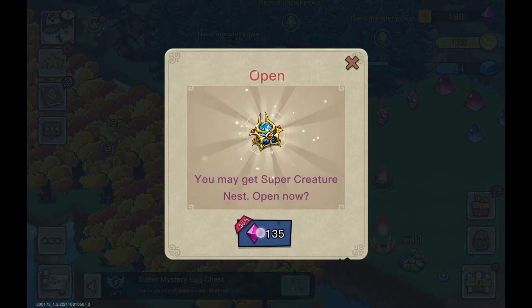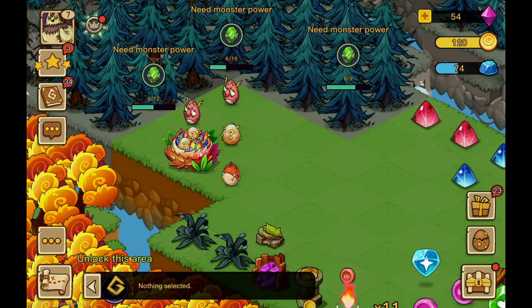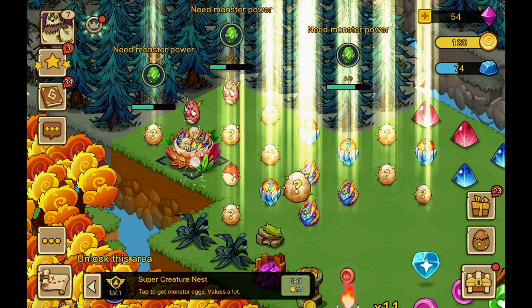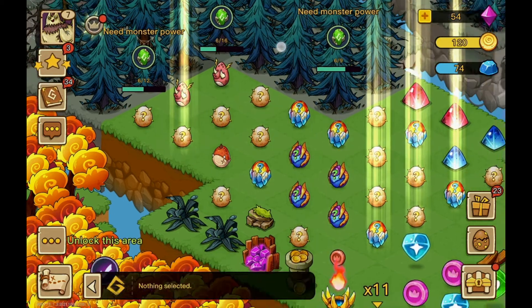After making some progress you will see a super creature nest. If you get this you can improve very quickly in a short time. This is the giant egg nest that came out of the chest. How many eggs do you need? After starting the game you can get these excellent rewards by logging in for seven days.